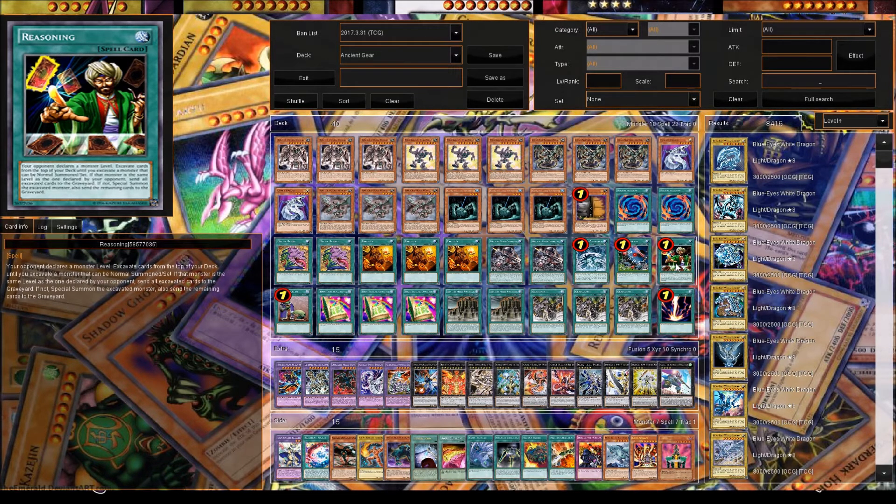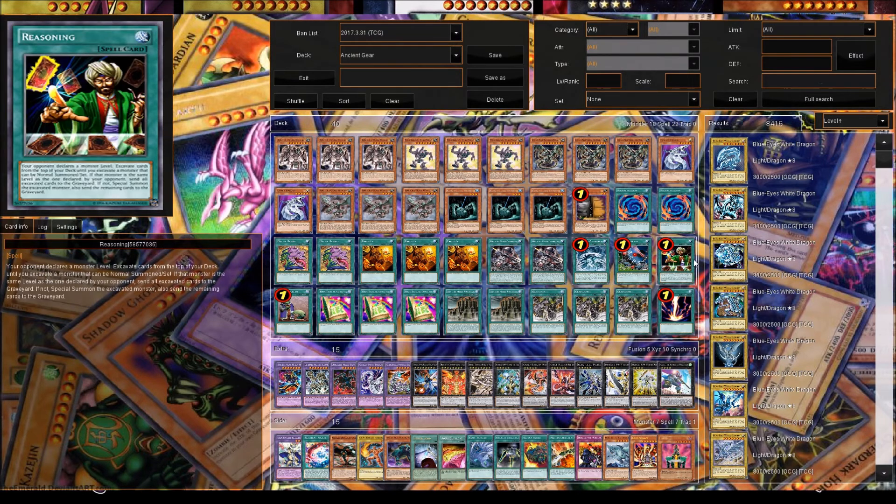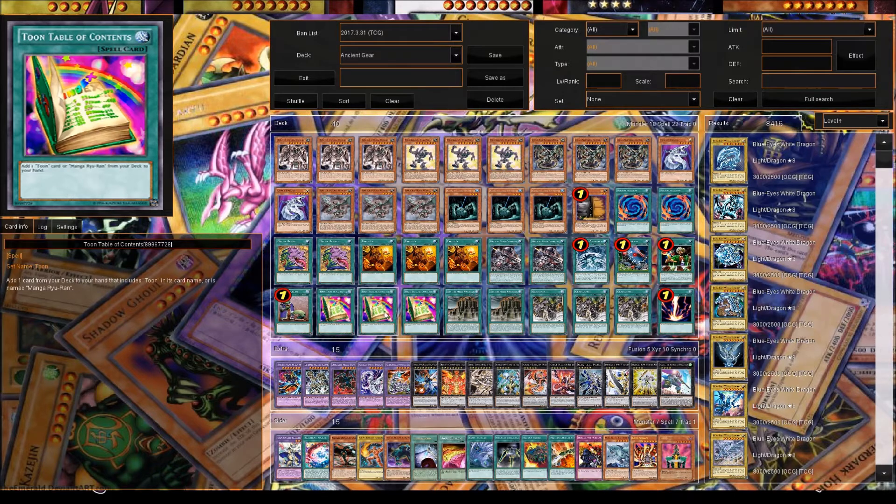We play Reasoning because we have so many different levels in the deck — it's basically a free summon and makes the deck more consistent. We play levels three, four, five, and eight, so it's a lot of different levels. We play Upstart Goblin for draw power and consistency. Toon Table of Contents — if you search and get them out of the deck, it lowers the number of cards in your deck, and with more cards out of the deck you get better draw power and try to get the cards you need.